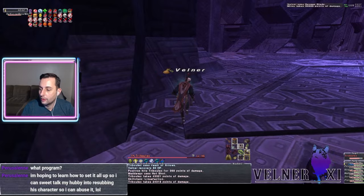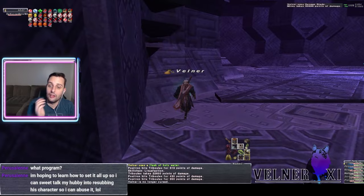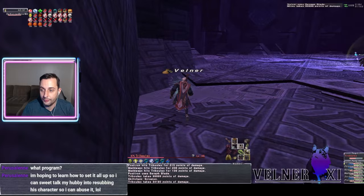Once all the debuffs are on, the red mage and corsair are just going to do Seraph Blade to Hot Shot over and over again — that chain will go forever. As soon as the chain stops it'll start again with the next person: Hot Shot, Seraph Blade, Hot Shot, Seraph Blade. One thing that can be a problem is he's hard to hit, so sometimes we save the Entrust bubble for Precision and put it on the corsair since Hot Shot misses a lot.